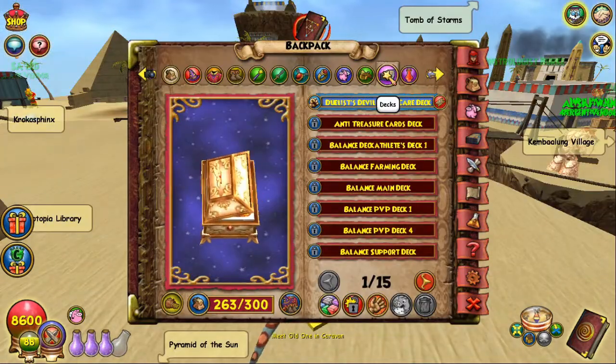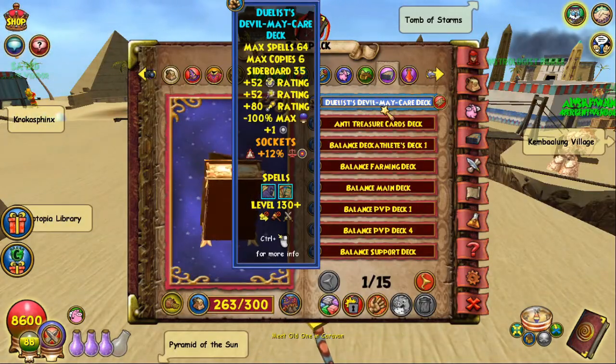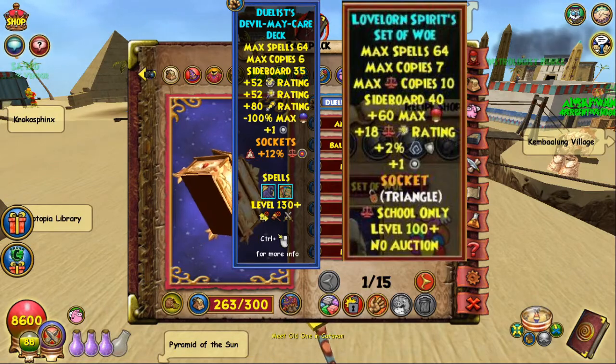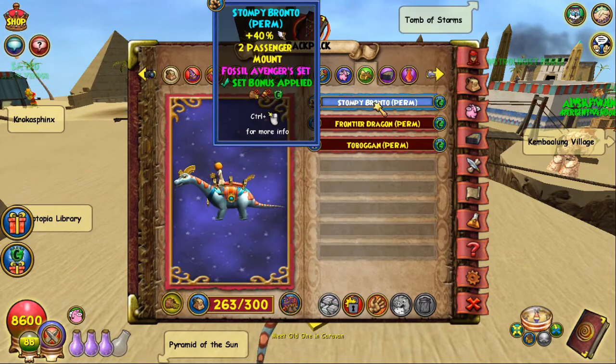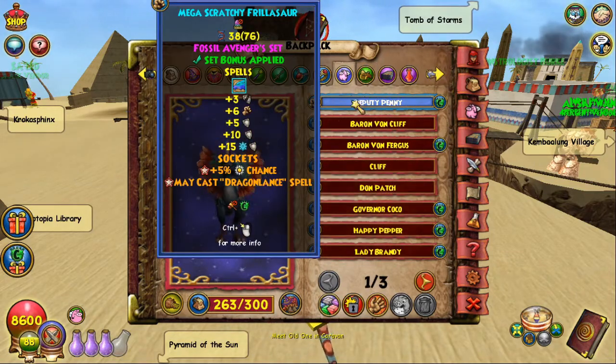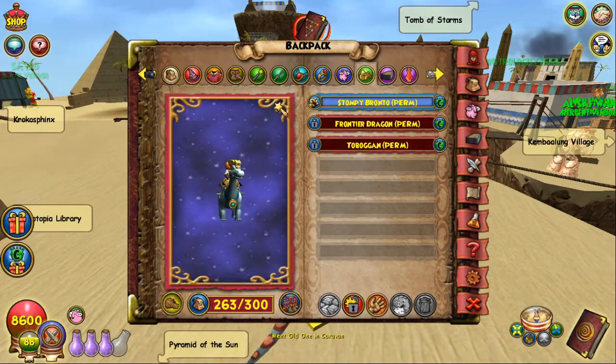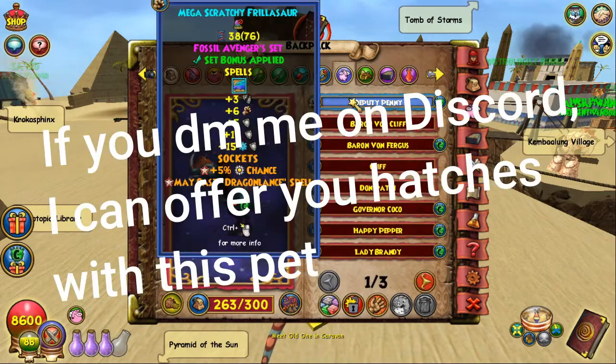We're going to start off with the deck — it's very standard, just the Duelist deck. If you don't have the Duelist deck you can also rock the Darkmoor deck, but I would really push you to get the Duelist deck because that block is extremely crucial. For the mount, I use Stompy Bronto because I have a Phyrosaur. If you don't have a Phyrosaur or use a different pet for Nova, you can always rock a stat mount — accuracy, pierce, damage, whatever you want.